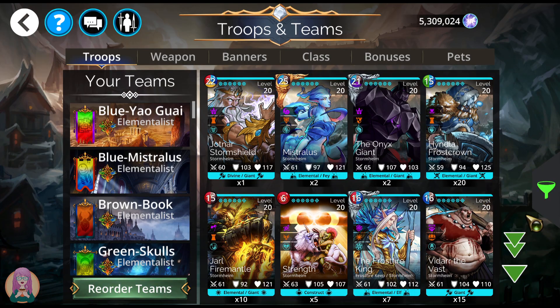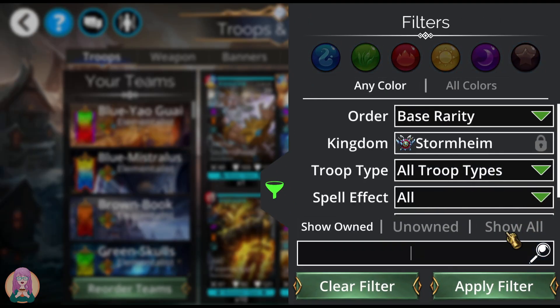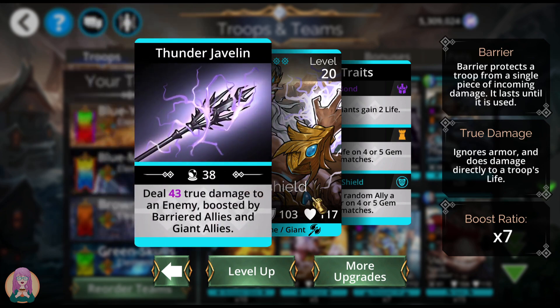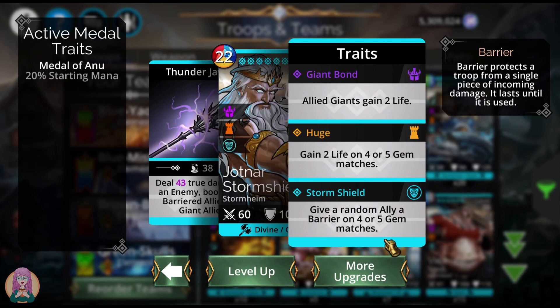The troops you can get here in Stormheim — some of them are very good, some of them are meh, but I'm going to go over everything we've got. First of all, we have Jotner Stormshield. His spell is okay — he does true damage to an enemy boosted by barriered allies and giant allies, an additional 7 damage for each barriered ally and each giant ally. It can do some nice true damage, but it's only to one enemy. There's no board control, but his third trait is awfully nice. I think he's underutilized for the barrier, and there are other troops that can do this, but it is pretty nice.